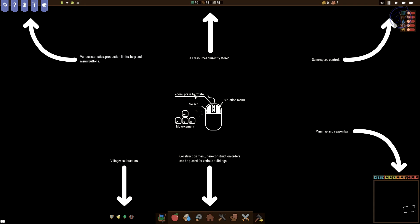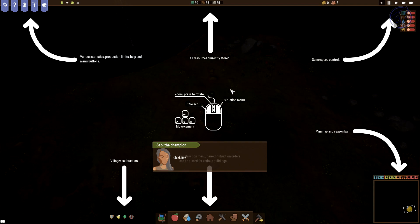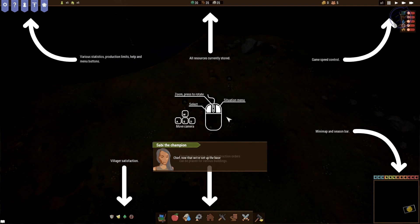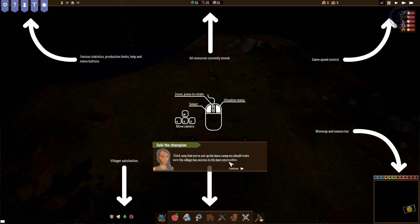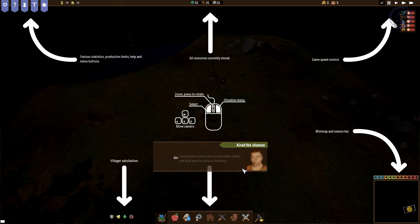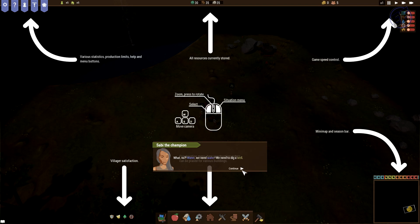I can see that I'm panning around. So some colors come in. Sobby the Champion, Chief — now that we've got the base camp, we should make sure the village has access to the bare necessities. Arad the Shaman says we need ale. Sobby says no — water! We need water. We need to dig a well.